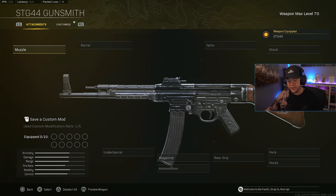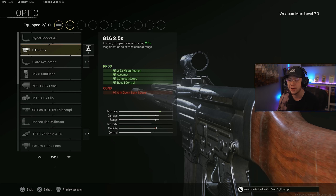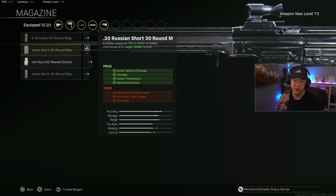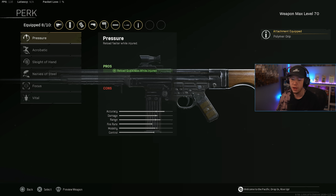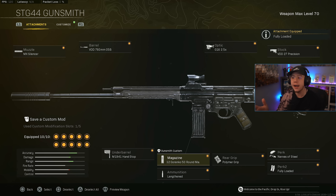To the surprise of absolutely no one, the STG is of course in the long-range meta. This is the best gun in the entire game and it's not particularly close — it just fries. So easy to use, great range, great TTK, there are no cons with the STG right now. MX Silencer as always, 760mm barrel, 2.5x optic since there's literally no recoil — though if you prefer 3-6x or another optic, always go for that. Precision stock for better horizontal control and better ADS, Hand Stop underbarrel, and Granko 50 mag — you'll land more shots with this than any other option, making the realistic TTK incredibly good. Lengthened and Polymer, Perk 1 is Nerves of Steel for better recoil control while injured, and Perk 2 is Fully Loaded.